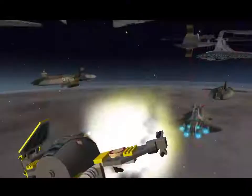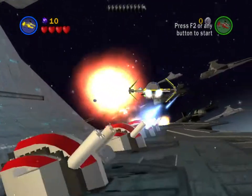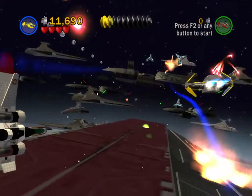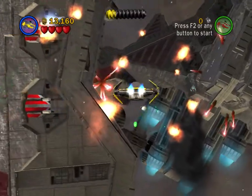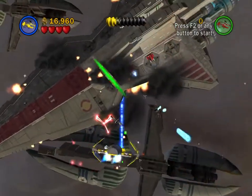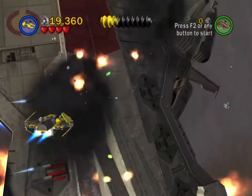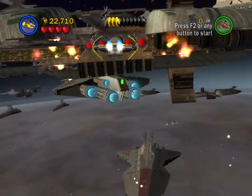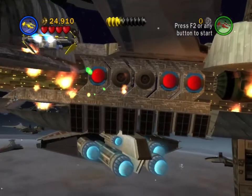And just like that we die. I need to get used to the keyboard with this. I think you can also get True Jedi on the very first try too. Here's our first mini kit - let's see if I remember where all the mini kits are. I can't remember where the red brick is though, it should be coming up I believe.